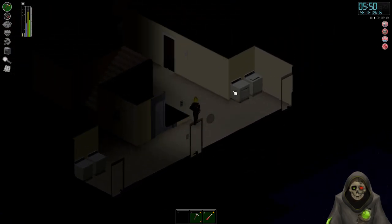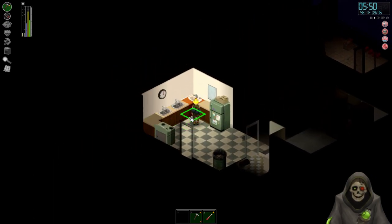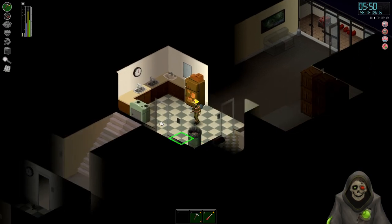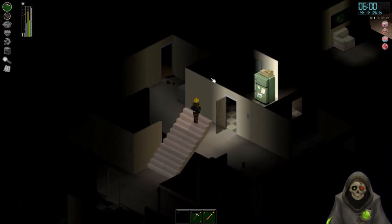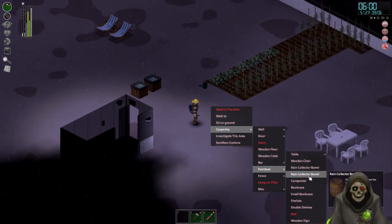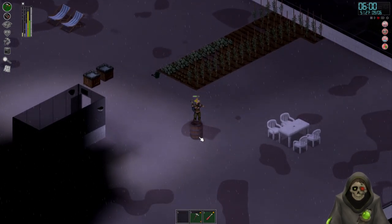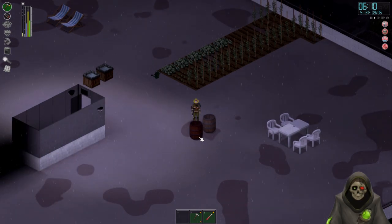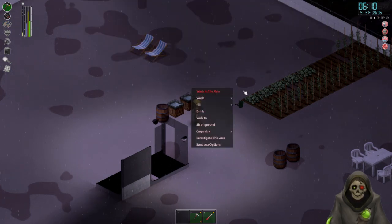I want to put one of the barrels where the sink can get stuff. Let me walk over — one, two, three, four, five, six, seven, eight tiles from the other one. Carpentry, furniture, collector barrel — right here. I'm going to put another one right there. Okay, and that's all been used.